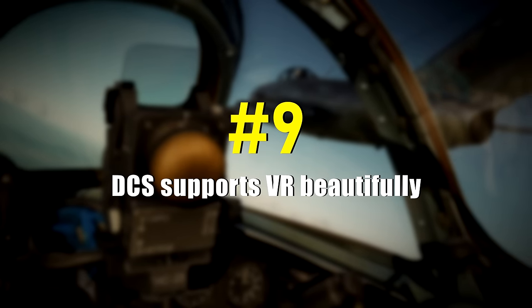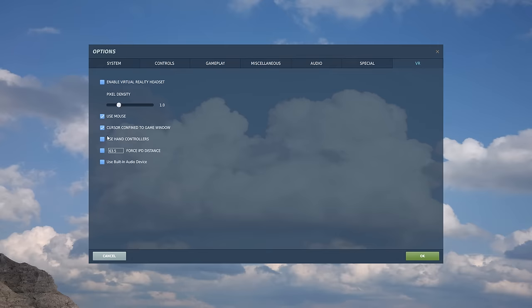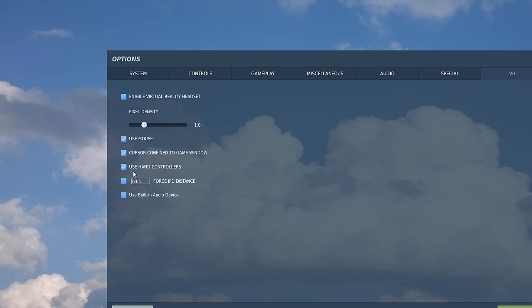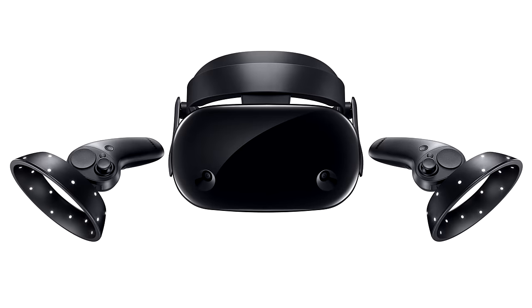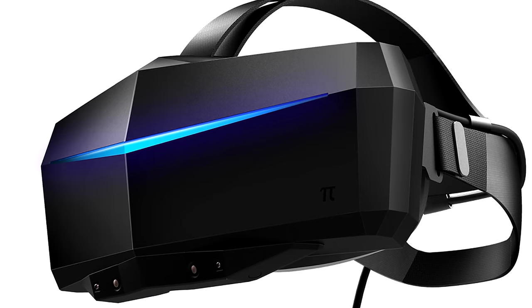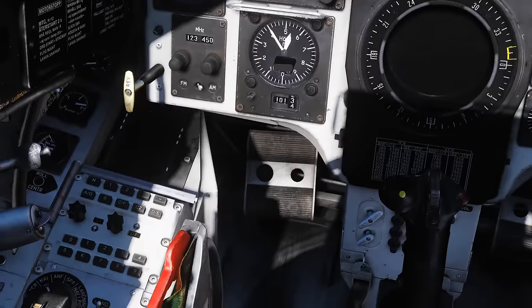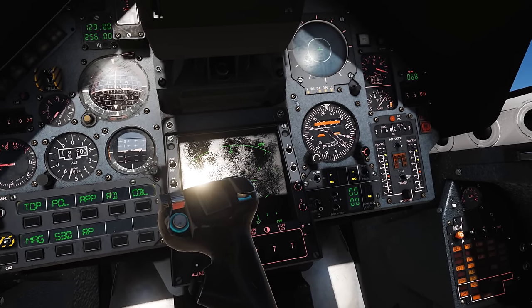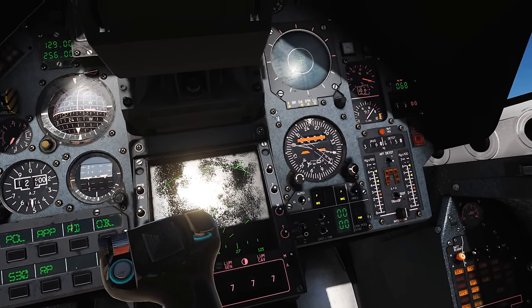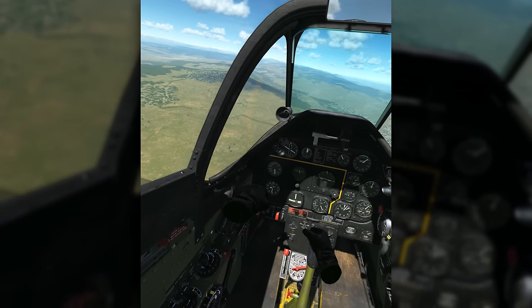Number 9: DCS supports VR beautifully. You can fly DCS World with pretty much all the popular headsets, such as the Oculus Rift, HTC Vive, Windows Mixed Reality, and Pimax. It's a highly immersive experience, and you will literally feel like you are sitting inside the aircraft, reaching out and touching the controls. You can even push buttons in the cockpit with certain controllers, such as Oculus Touch.